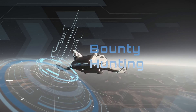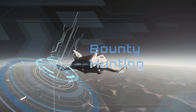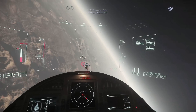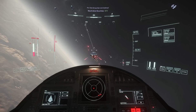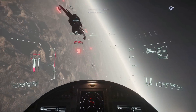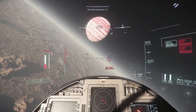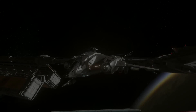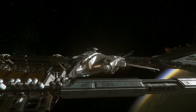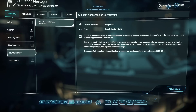Bounty hunting follows on nicely from missions, since bounties are in many ways just a type of mission. However, the key thing is that bounty hunting introduces reputation as an element. From the bounty hunter tab on your contract manager you'll take a variety of missions; by completing certification missions from the Bounty Hunters Guild and contracts issued by the planet-owning corporations of the Stanton system, you'll work your way up in the ranks. Higher difficulties unlock more challenging targets flying stronger ships with more escorts, so higher risk equals higher reward. There are also PvP bounties where successful takedowns send criminal players to prison — but maybe not something for your first day.